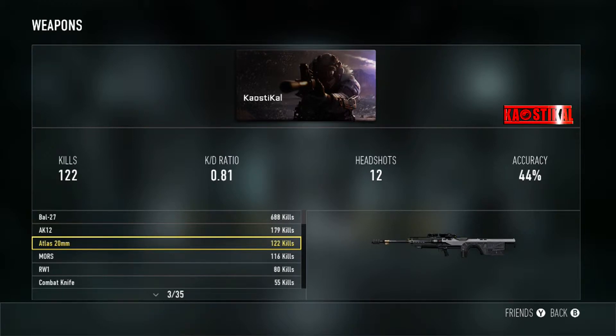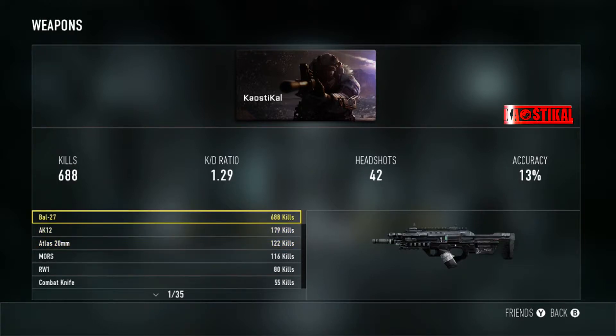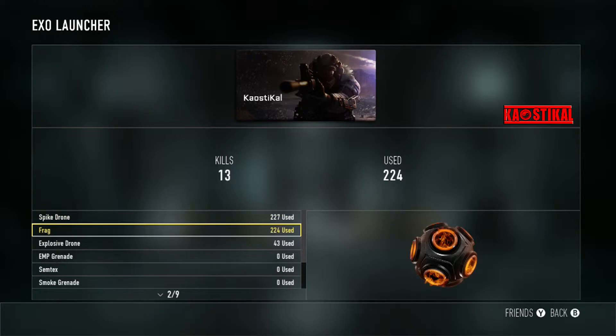My KD with the BAL-27 is 1.29 — I think it should be higher. Maybe at Prestige 2 I'll do an update video and try to go for a better KD. But 688 kills with that gun is a lot.